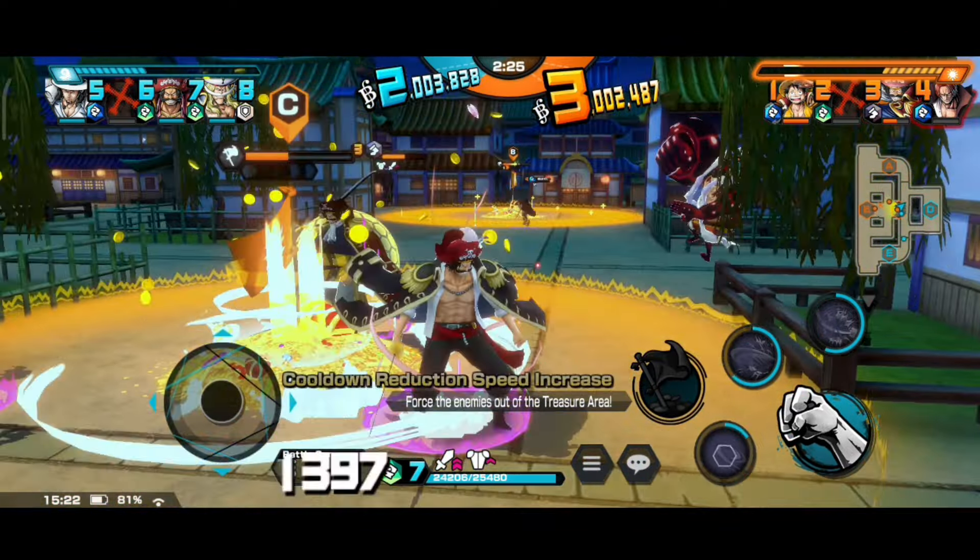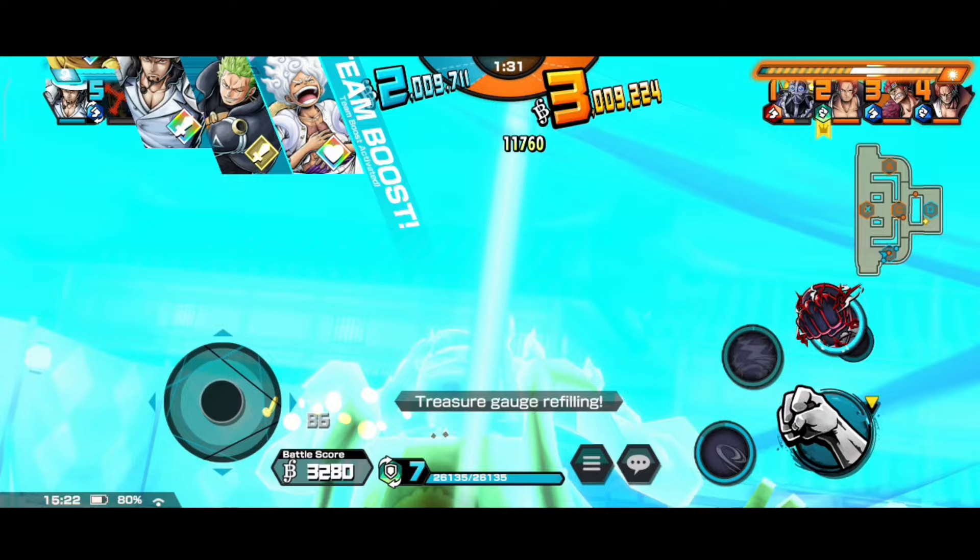The next tag is New World, which increases damage dealt by 15% on elements that you are weak against. This is also a decent tag. Moving on, we have the Attacker tag, which increases attack by 200 with a bonus of 5% critical damage increase. This requires attackers to be used in support, and doesn't require a special support as there are many attackers in the game. It's a decent tag and can be used.